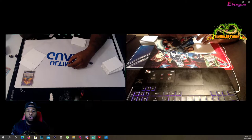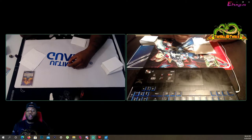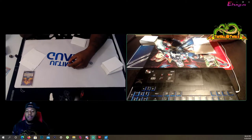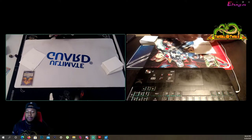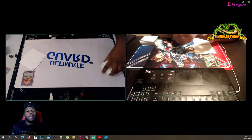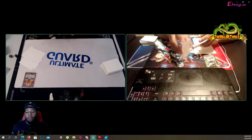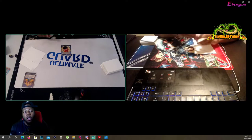Before we even start, you want to know how to approach matchups based on what you can anticipate. I'm sitting across from Gotenks - a self-awakened leader who draws a lot of cards. It's going to be no issue for him to defend my leader's attacks because he does not want me to ramp. Sean already knows this and says he knows Vegeta is going to force him to play a certain way and he has to be prepared to deal with that.